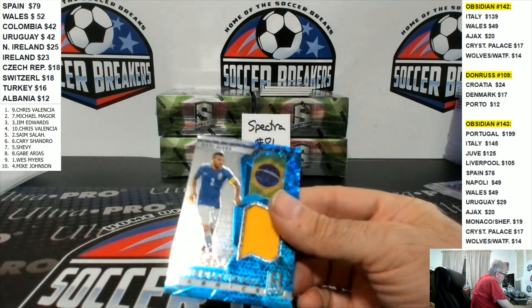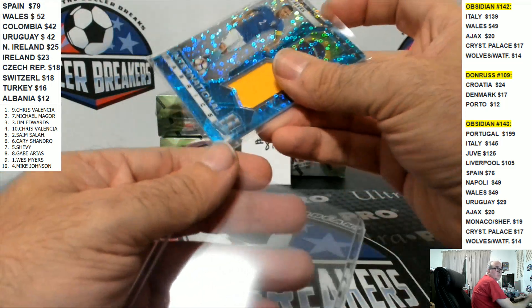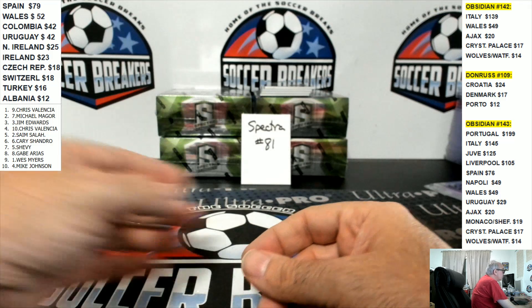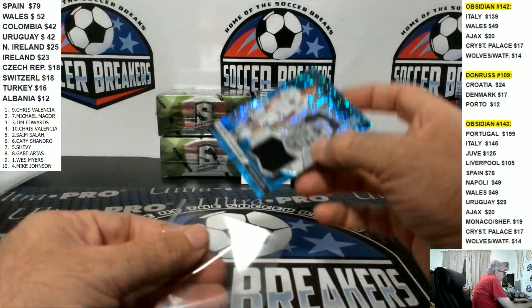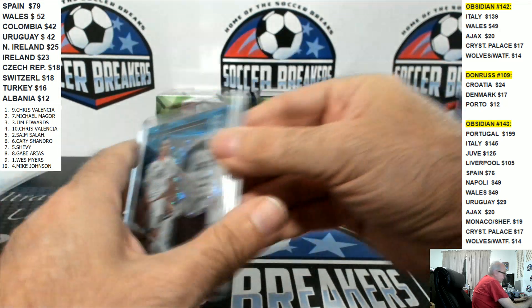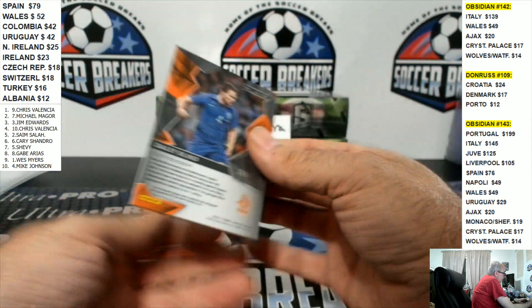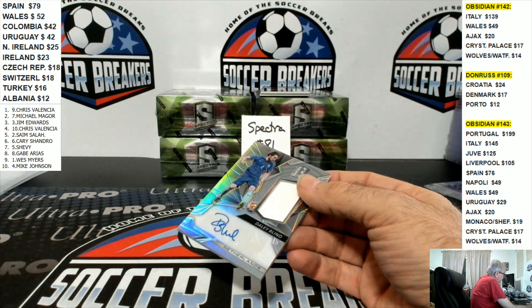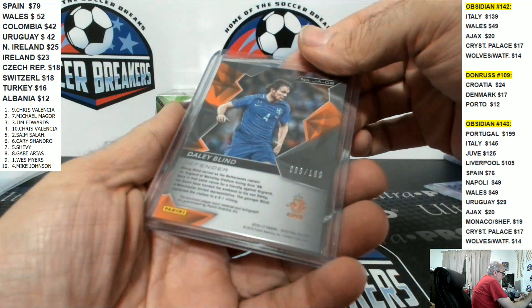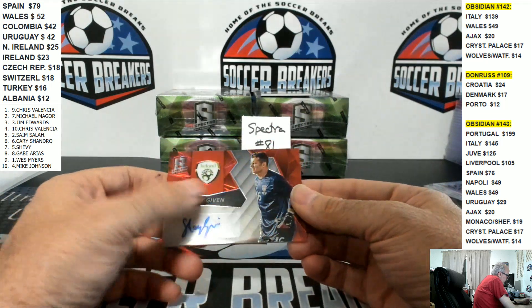Brazil — we got Daniel Alves blue patch, to 75. Mexico Guardado, to 75. How about a Daley Blind, to 199 — that's for the Netherlands.